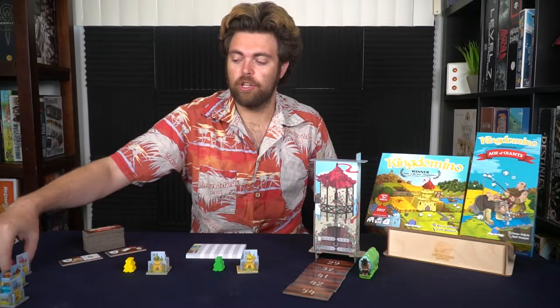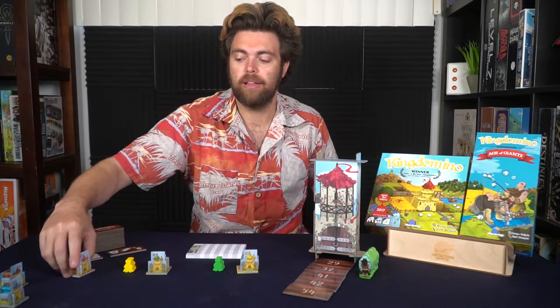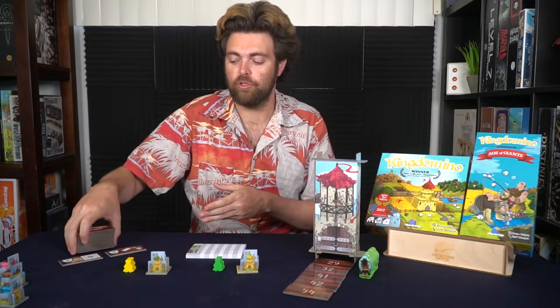The expansion also includes a fifth player with two additional kings, an additional colored starter tile, and a castle. You also get objective tiles: shuffle them, deal out two, and place them down to use for additional end-of-game scoring points.